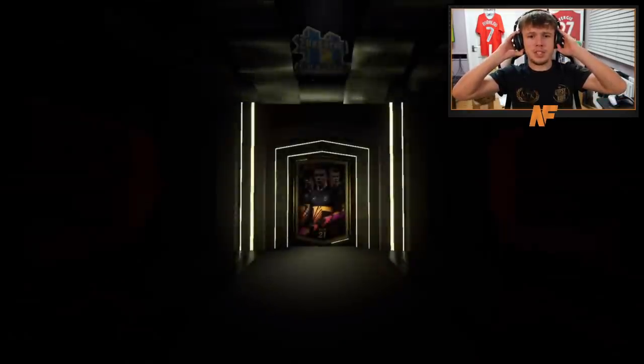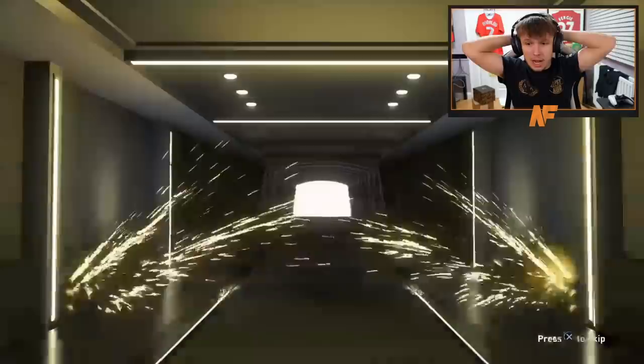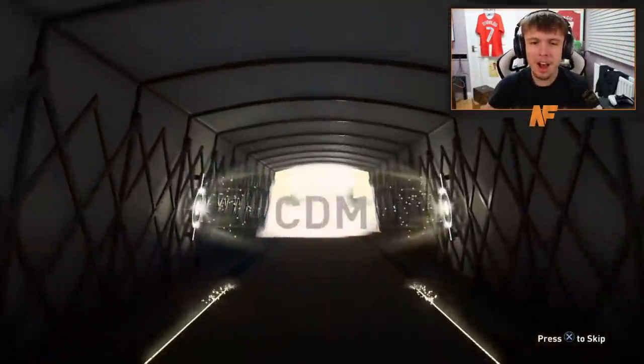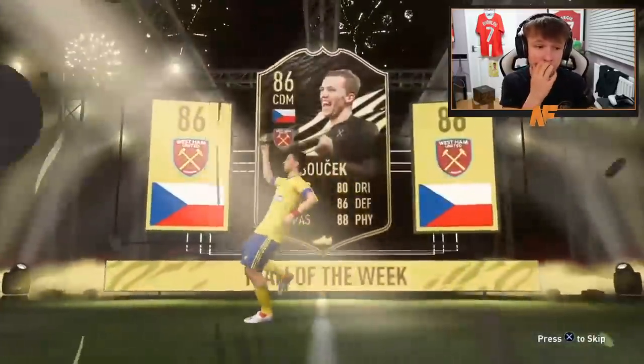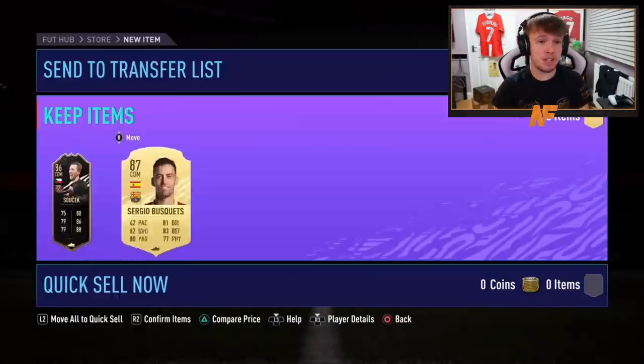It's been opened. I can't even remember whose account this is — I just forgot. Inform Salah? Suchek? Inform Suchek — I knew it would be one of them. I just completely forgot because I didn't realize he was going to open the pack that quick. Inform Suchek — two walkouts! That's three packs in a row with two walkouts. An 86 in-form is very big, especially for SBC packs. Let's go!